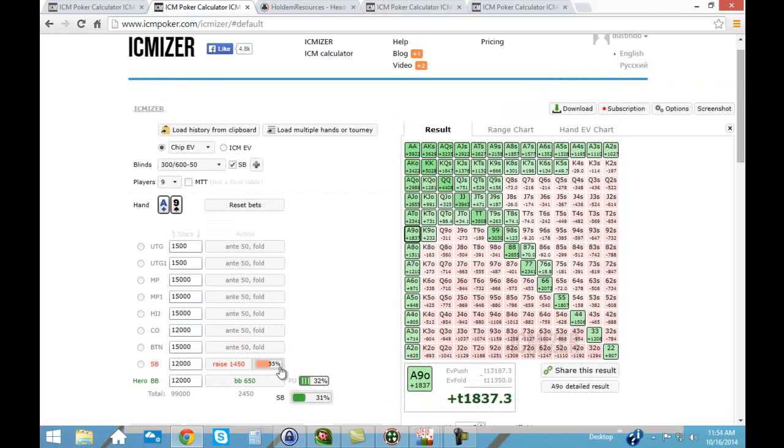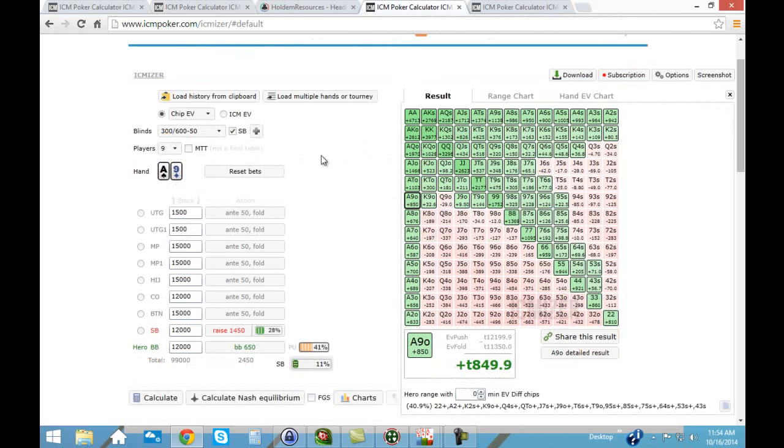So if you are following the guideline based on Hold'em Manager showing he's opening 55%, you're probably missing out on some hands that you should be flatting or jamming with. As far as which hands to flat versus jam: right off the bat, there are some hands ICMizer says are not a jam but I would strongly recommend flatting with — particularly stuff like Queen-9, Queen-8, Jack-8, 10-8, 9-8. They're not jams by super thin margins — like 12 chips, 34 chips — and even 200 chips is about a third of a big blind, so flatting with a hand like Queen-8 is going to be more than profitable rather than just folding.